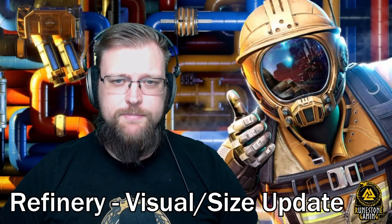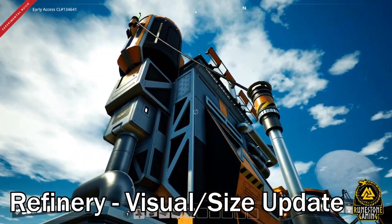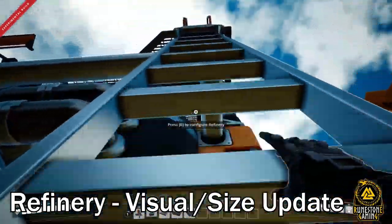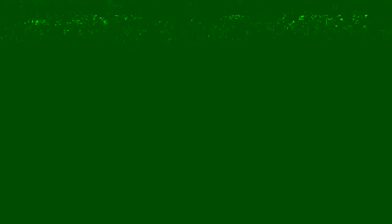First up, the visual update on the refineries. It's really cool — on the side you can see the pump pushing in and out, and you can definitely see something's going on in the machine. They are taking up less space now that their width has been cut down a little bit. Power has also changed from being on the input side to now being on the output side, which I thought was interesting.